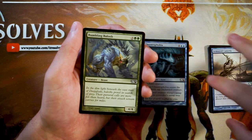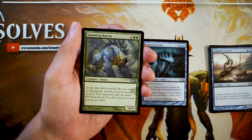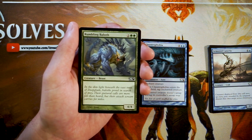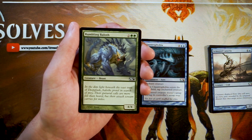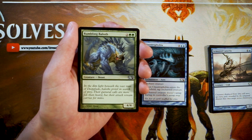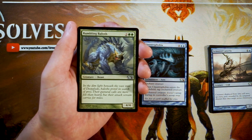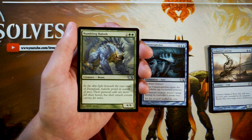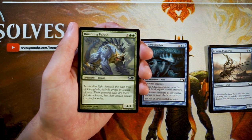Rumbling Baloth is a four-four vanilla creature for two and two green. This is just a perfectly on-curve four-drop — not anything too spectacular, but if I'm in green and looking a little light on my four-drop slot, this is probably the perfect card for that. It's going to be difficult to deal with on the opponent's side unless they just have a straight-up kill spell. It's not great, but it's perfectly fine.